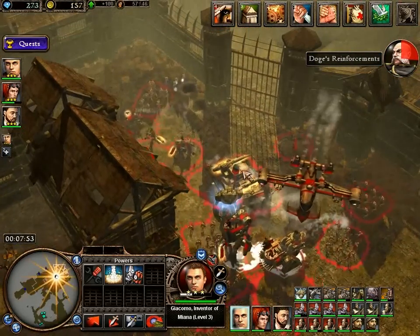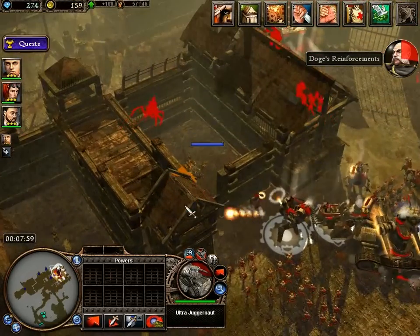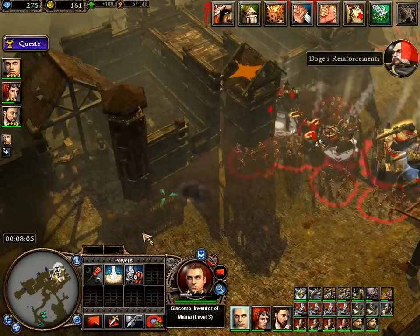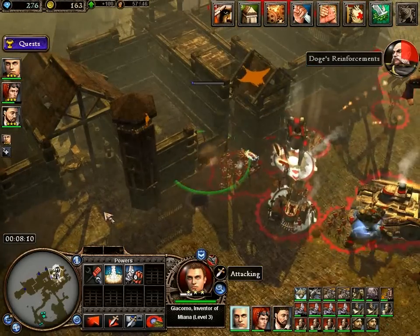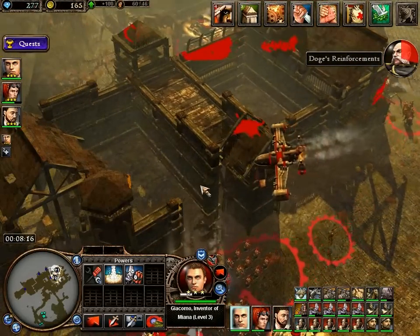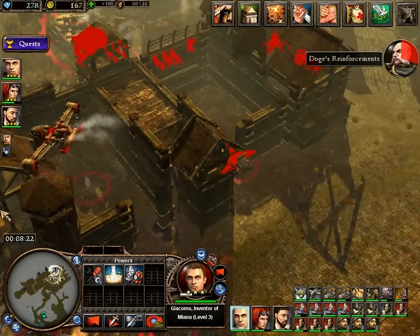Let's destroy that wall here. I didn't want to go up there but I guess that's okay. Also, you will always get some Aleene units here. These Aleene units are not that bad, but they're not that strong either.